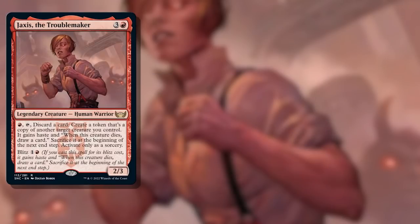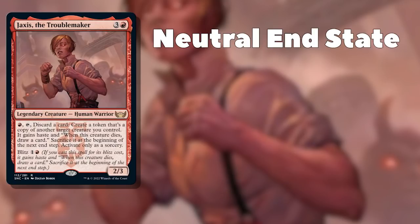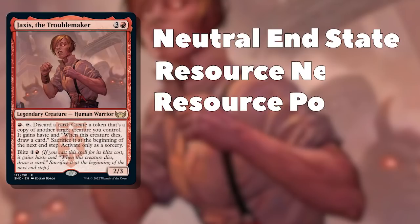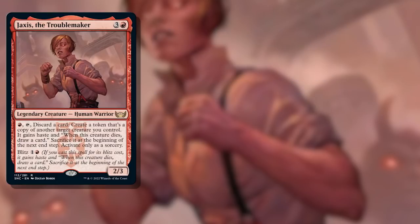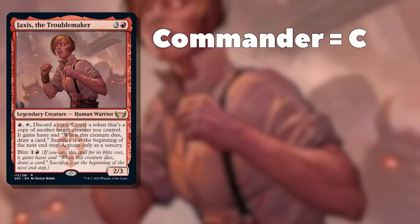If we want to combo with Jaxus, let's take a look at what she needs to combo. To activate her ability and return to a neutral end state where we can activate her again, we need to be either neutral or positive on resources. What do we need to start? We need our commander in play — easy. We'll call Jaxus C in our combo. Our end state, what we're solving for — a return to starting position with enough resources to loop again — will be X.